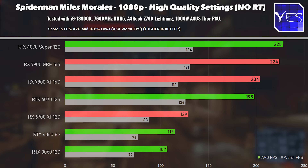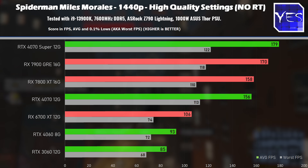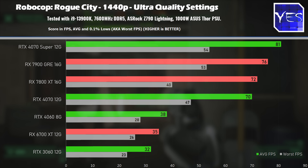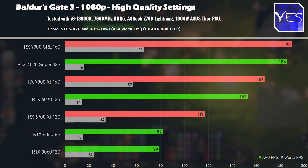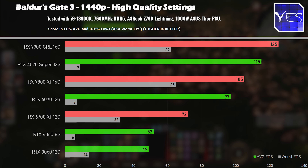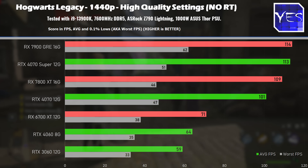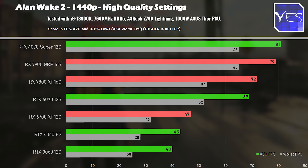Moving on to Spider-Man Miles Morales, the difference is roughly 10% at both resolutions. Going over to Robocop Rogue City, that 10% figure follows through here as well. Then in Baldur's Gate 3, we actually see quite a bigger gap, to the point where the 7900GRE is undoubtedly the best value card in the graphs at both 1080p and 1440p. Hogwarts Legacy shows smaller differences, while Alan Wake 2 follows the similar trend of a roughly 10% gain over the 7800XT.